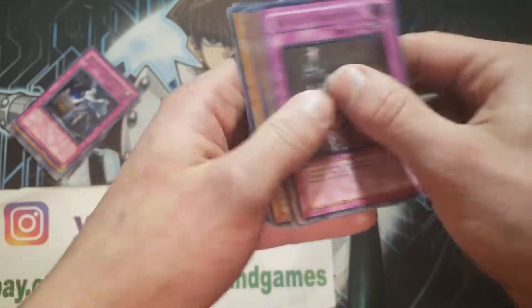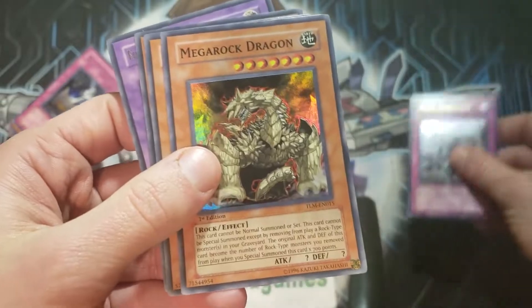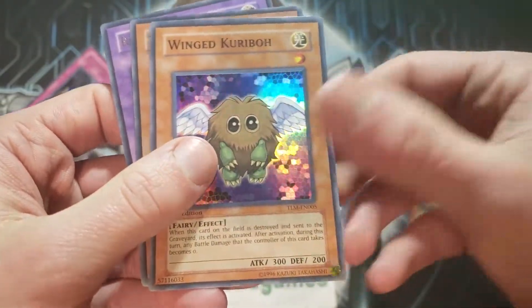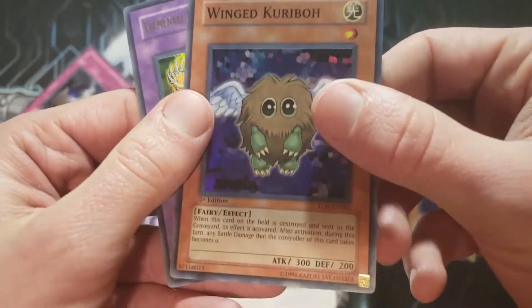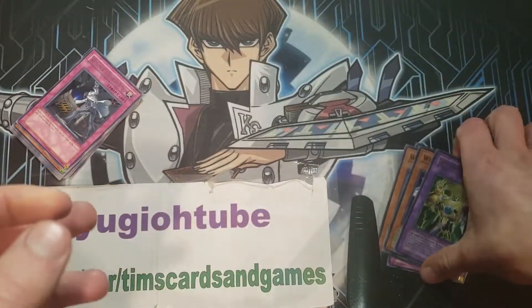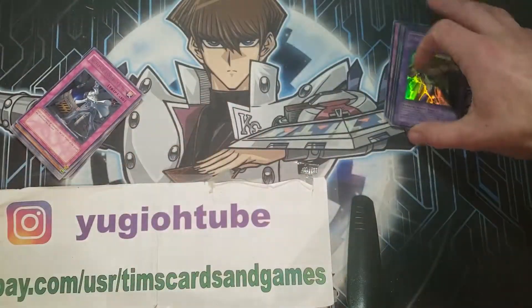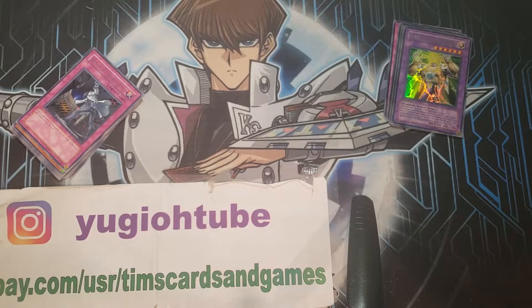So out of 20 packs, five foils — one in four packs. You got your Royal Surrender, Mega Rock Dragon, two Winged Kuribohs — amazing — and Elemental Hero Thunder Giant. So that is awesome. Until next time, Yu-Gi-Oh Tube signing out. Thanks again to everybody that has purchased anything on my channel — it has been very fun. Everybody have a great day.